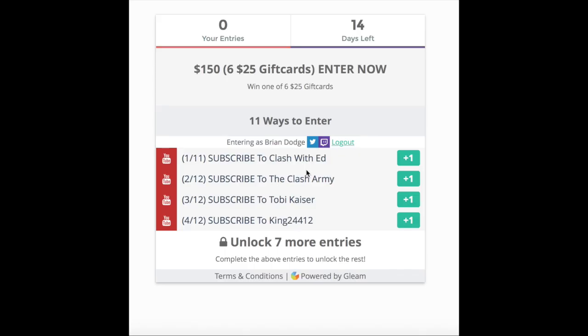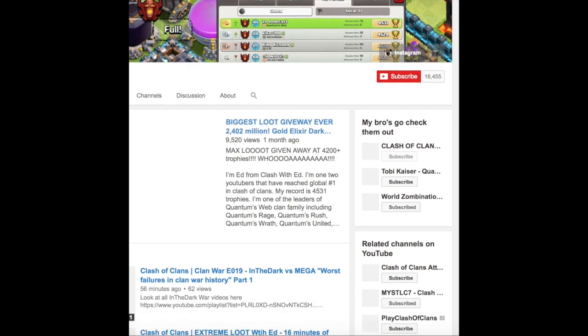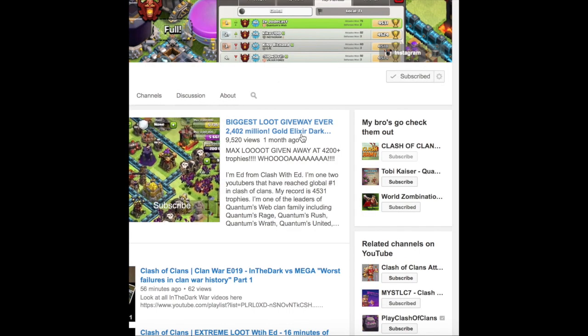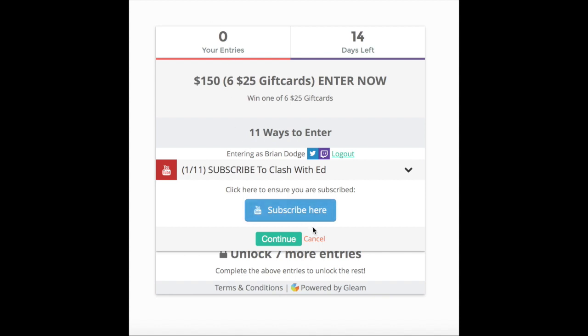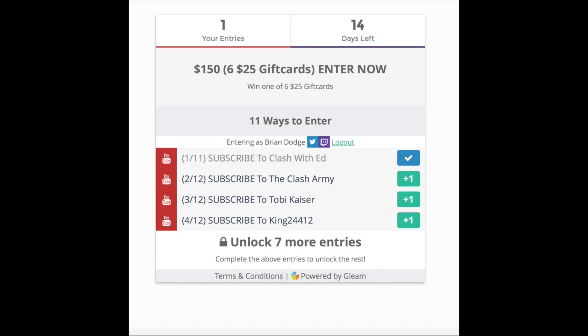Alright Spartans, once you click that link in the description it brings you to this website. Log in and start clicking all these buttons on the screen and follow along with me. There are four mandatory entries you must complete first, and once you do all four you will be able to unlock seven more entries to this giveaway. Click this button and it'll bring you to the channel and prompt you — click it and that'll enter you in. Click the X, go back to the main website, and click continue. It logs you in for that one entry.